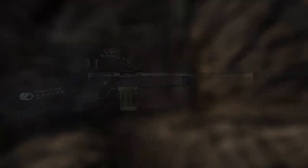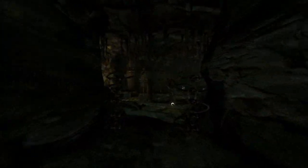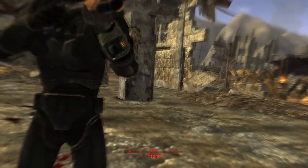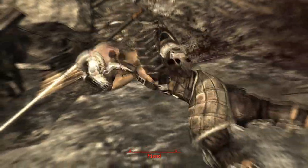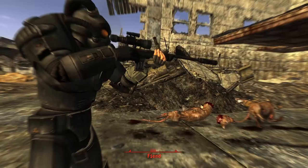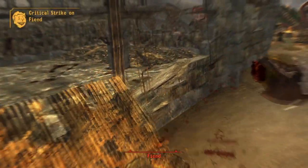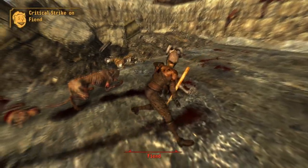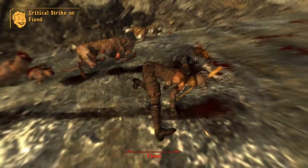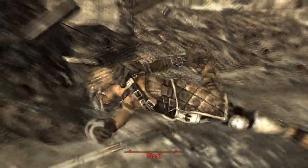Next up is Rat Slayer. This is a unique version of a varmint rifle and can be found within Broc Flower Cave. Follow the cave around until you come to a ledge leading to a makeshift laboratory, and next to a desk will be the weapon. Rat Slayer has an increase in damage and crit damage from 18 to 23, as well as a massive crit chance increase from 1 to 5. The weapon also comes equipped with every possible varmint rifle mod: extended mags, a suppressor, and a night scope. The scope has superior magnification from 2.86 to 3.5, a higher magazine size from 5 to 8, and a lower weight from 5.5 to 4.5.